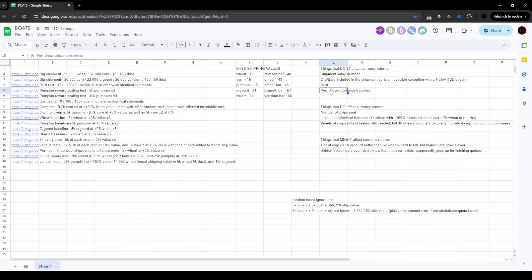Which port you choose — whether you pick a close one or the Calgary one that's really far away — does not seem to have any impact on what you get back for currency, assuming the shipments are otherwise identical. Now, things that DO affect currency returns: the number of crops you send, because crops are what give currency. If you give more you get more back. It's not one-to-one — sending twice as many crops won't always give twice as many currency pieces, because of some funky math where it tries to convert smaller stuff up into higher tiers.